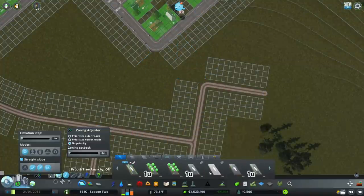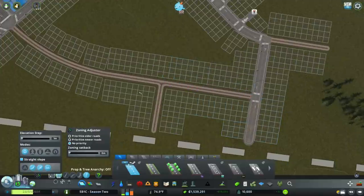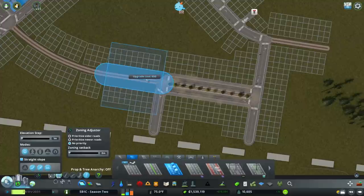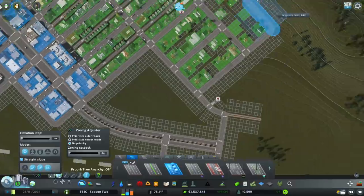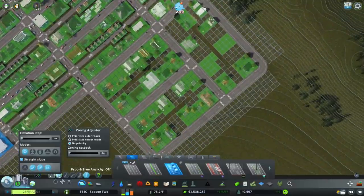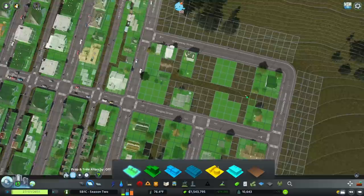I just need to put a placeholder road in here. Then we're going to use the boulevard with trees — I don't think there's going to be quite as much traffic going through here, but we can always change that if we need to later on. That has filled in quite nicely. So let's zone up some more of these to keep things moving along, and then I'm going to put in some of those alleys.